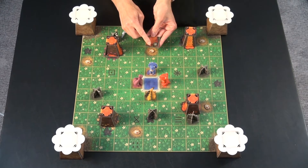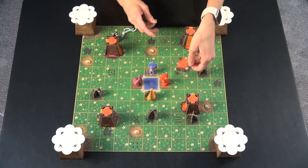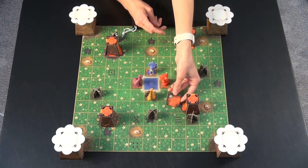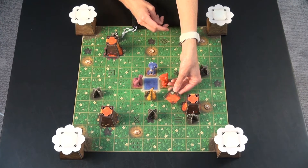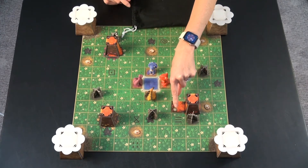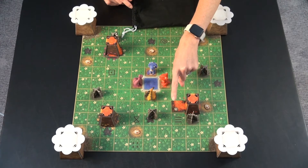If you draw a lava tile, it goes by the lava that has the same color flowers around it — so this one is the red one. You work as a team and decide which way to place it where the lava is flowing out and pick the orientation you want. When there's one little dinosaur footprint at the bottom, it means you can move one dinosaur one spot.